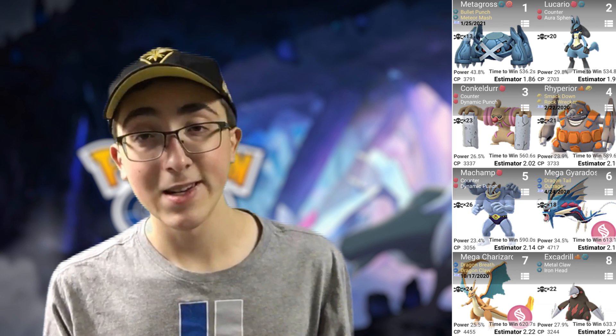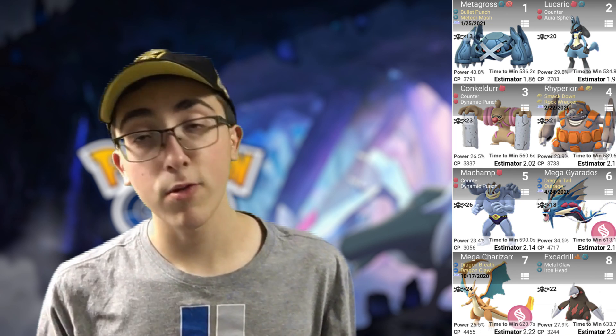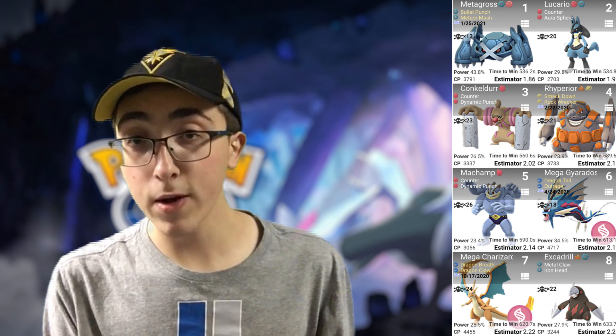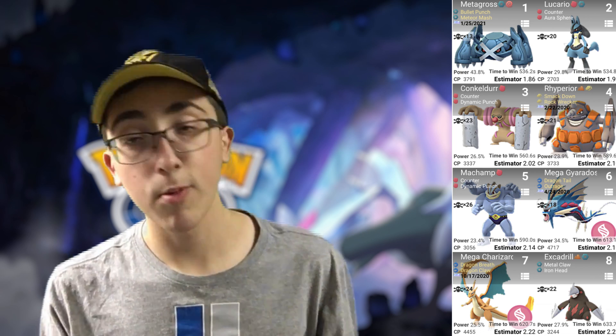Maybe find a friend to trade with to save you all those candies. Number 4 is Rhyperior with Smackdown and Rock Wrecker — that one's going to be a lot harder to acquire, but maybe you're able to get one. Number 5 is Counter and Dynamic Punch Machamp — a little bit harder right now, but if you played Machop Community Day, hopefully that helps you out. Also keep in mind that Machop will be in December's Community Day coming right up. Number 6 will be Mega Gyarados — probably can't acquire that one if you're a newer player, but if you've played for a little bit, maybe you did the research for it. Number 7 is Mega Charizard, which might be really hard because of the energy cost right now if you're newer. Number 8 will be Escavalier, which again might be a little bit harder to acquire right now, with Metal Claw and Iron Head.